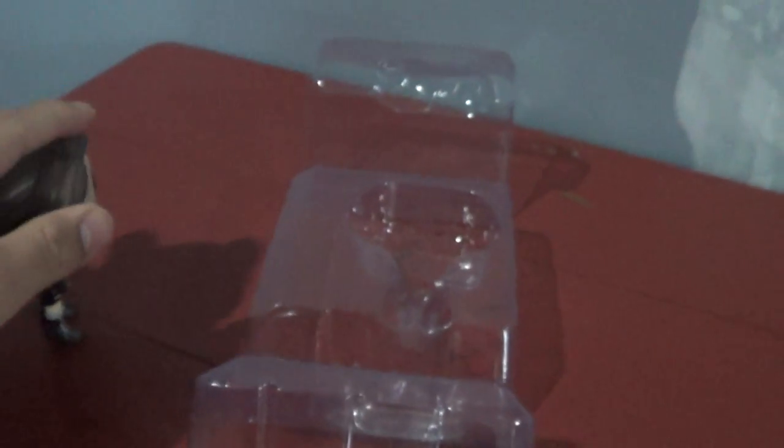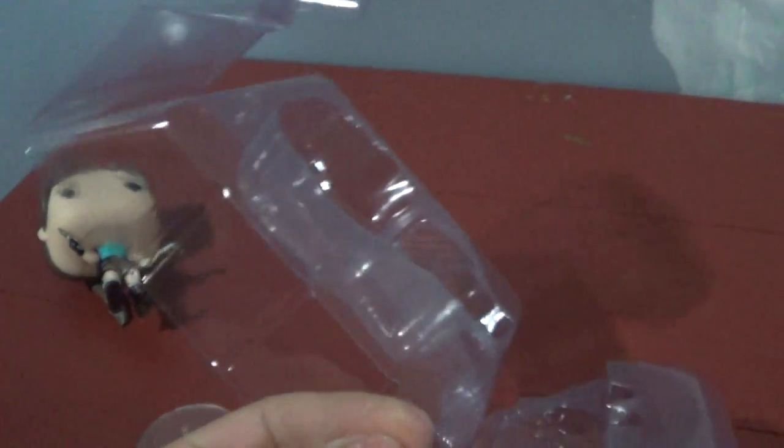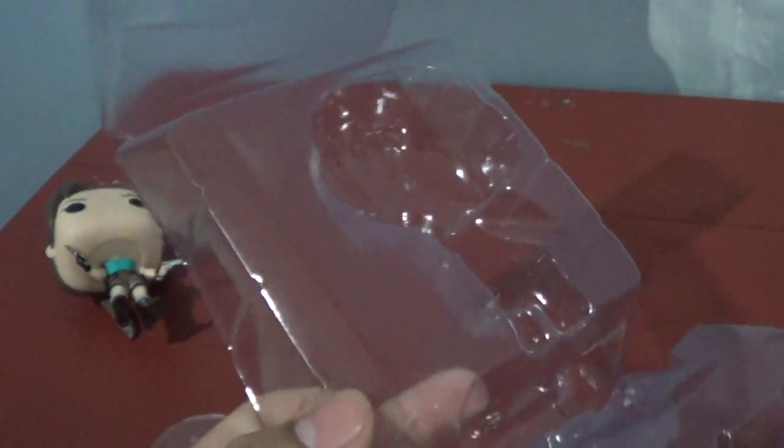This one can stand by itself, but you can get a stand if you're scared it will fall one day. So here's our clear stand right here. The thing I don't like about this one is that the cheap ones don't have the little thing you put in that closes — this one is just sitting there. And that's just the outline of the character. So let's put this right in the stand, shall we?